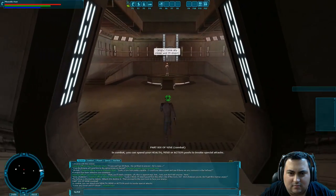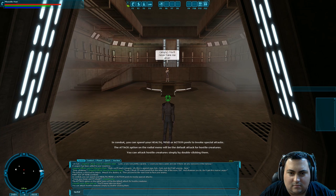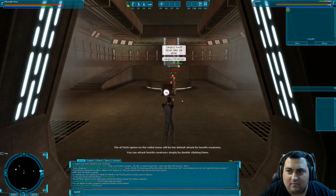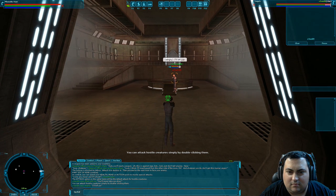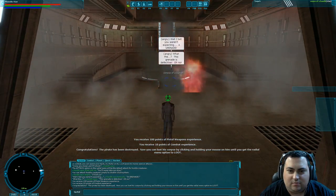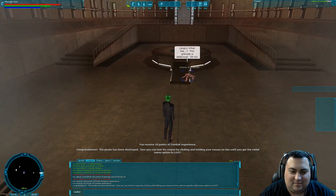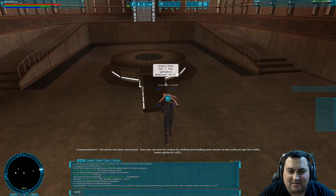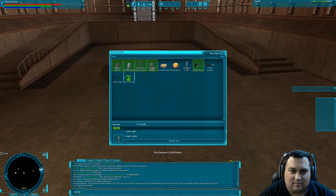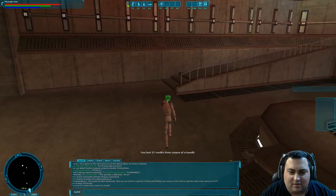In combat, you can spend your health, mind, or action pools to invoke special attacks. The attack option on the radial menu will be the default attack for hostile creatures. The pirate has been destroyed. Now you can loot his corpse by clicking and holding your mouse on him until you get the radial menu option to loot. He just kills himself. A new pistol — I'm not certified for it. You have to loot all to get the credits.